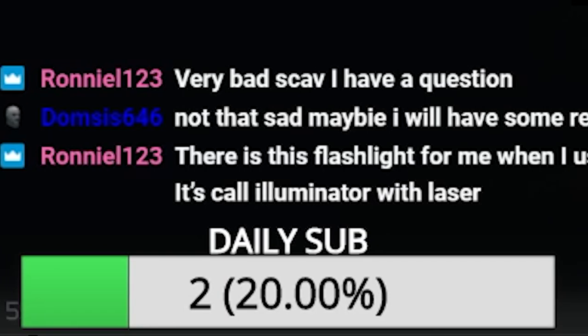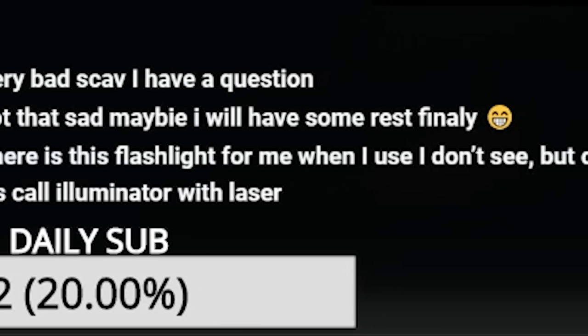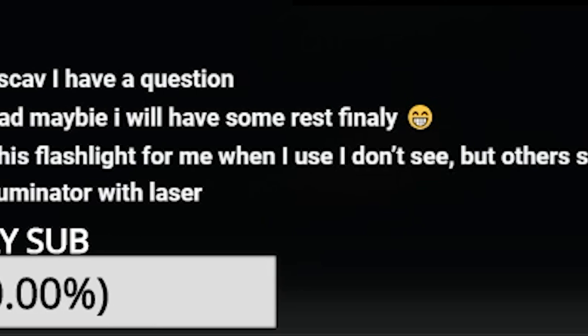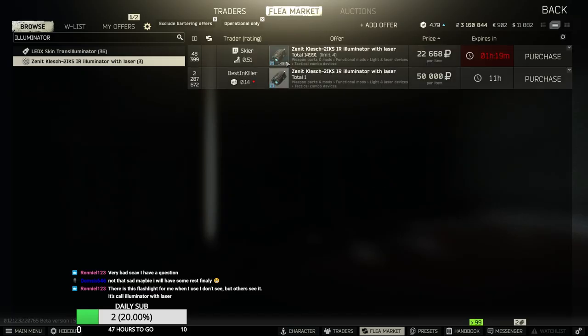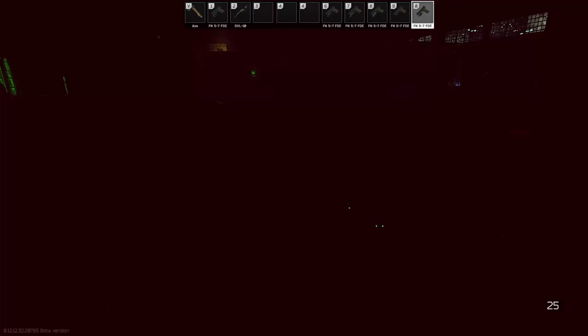But one of my viewers in my stream told me about this interesting flashlight. He talked about there's a flashlight which works on your enemies but not on yourself. Which is this one. So this flashlight is an infrared flashlight which you can only see whenever you're wearing an MBG on.